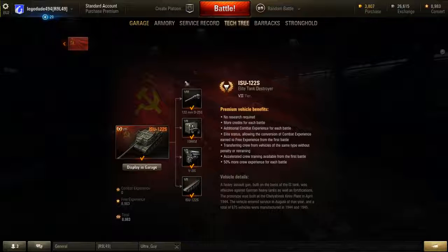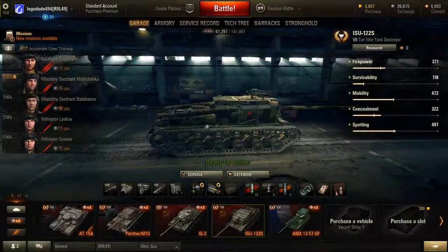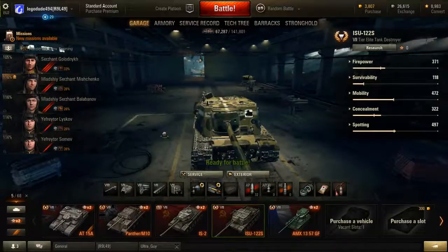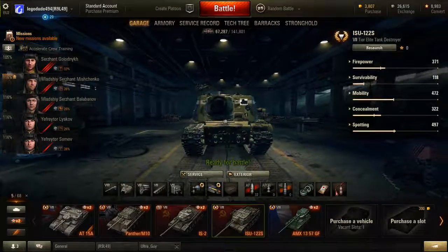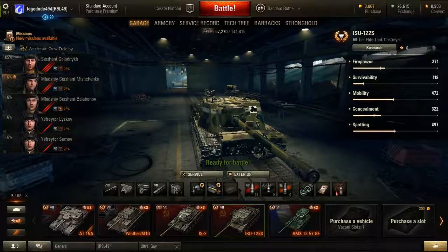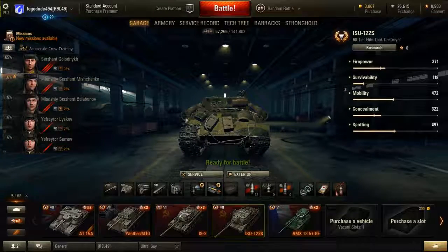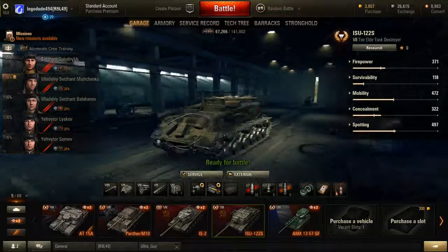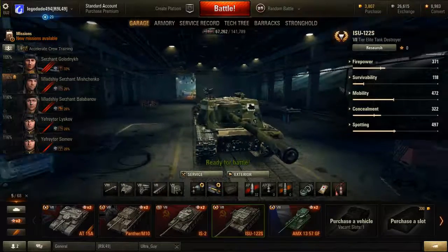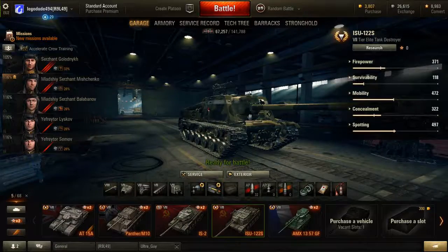ISU-122S — here are the basics of it. The ISU-122S has got a special viewing model. Looking at it from the front, the front left track guard has been blown off, and looking at it from the rear, the rear left track guard has also been blown off. It's based on the chassis of the ISU, mounting a big 122mm gun, and it's a pretty good tank destroyer.